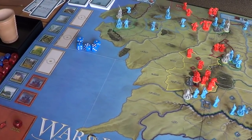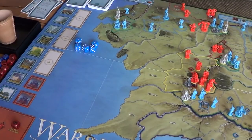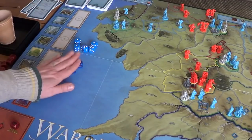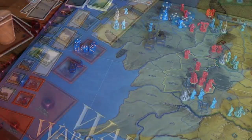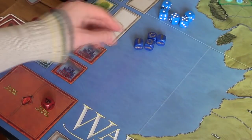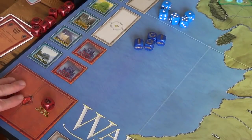We're heading into round two. The first thing we need to do before we draw our event cards — remember, every beginning of every turn we draw one character event card and one strategy event card — is retrieve our dice. For the Free Peoples player, that means the three dice that were spent plus the one die that was in the Hunt for the Ring box.